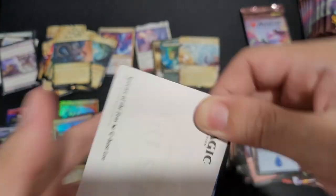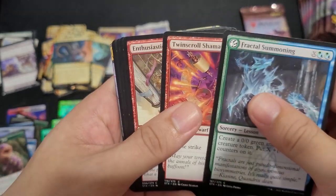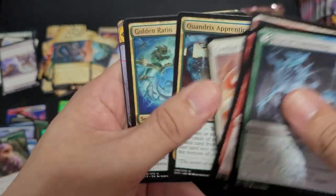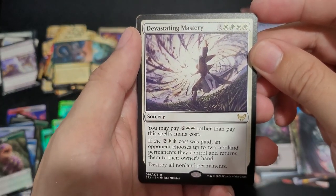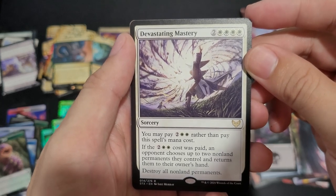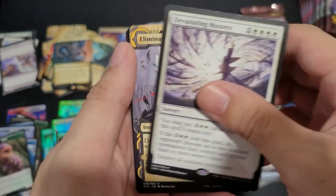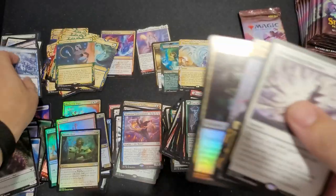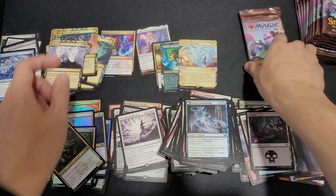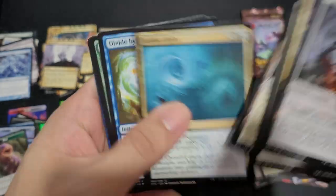Where's my list cards? I want my list cards. Swamp, After Summoning, Twin Scroll Shaman. Devastating Mastery — let me pay two and two white rather than pay this spell's minor cost. Choose up to two non-land permanent signatures, return to the owner's hand. Eliminate. Mordering Carrick. Drift of Phantasms. Plains.